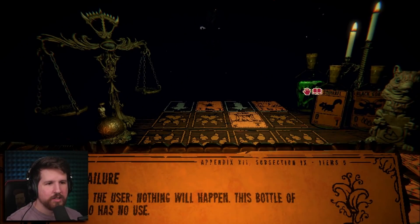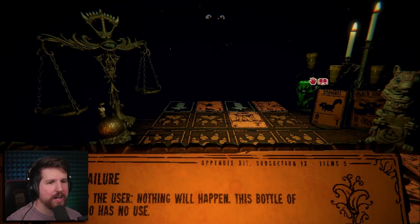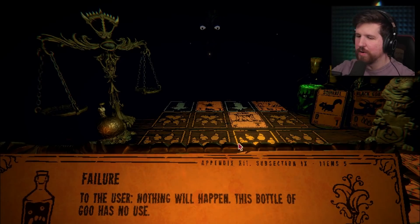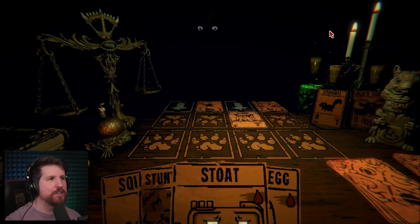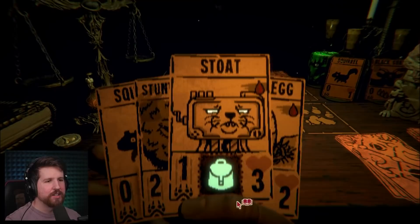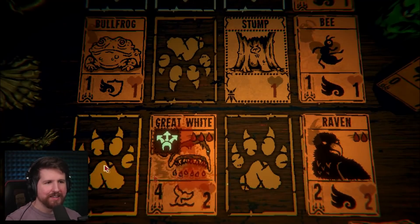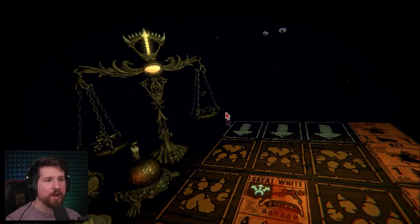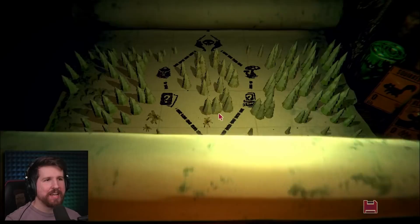What does it do? Failure - to the user, nothing will happen. This bottle of goo has no use. Look. But what does it actually do? I don't want to just throw it down. It clearly does something. So irritating. I mean - die I guess. Dude, I put the great white down, I win. It's amazing. Trifurcated strike with four attack. It was waterborne so it can't die.